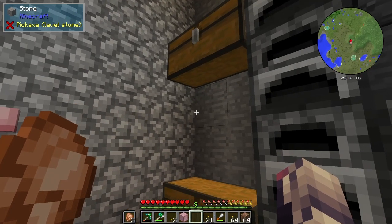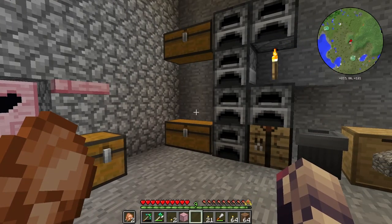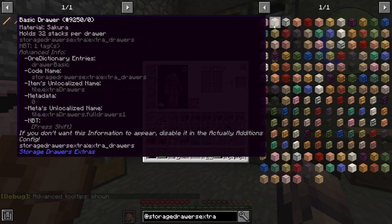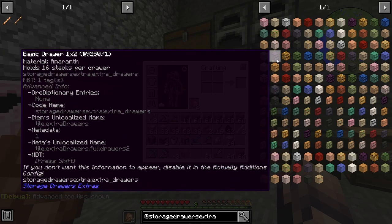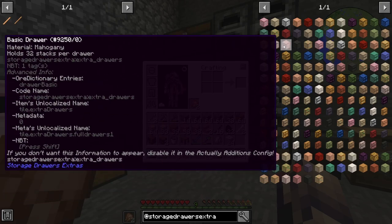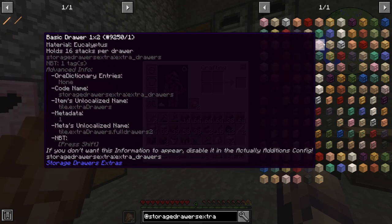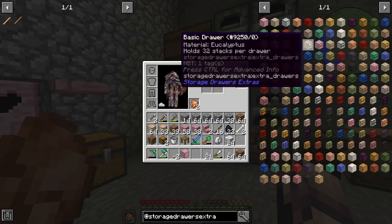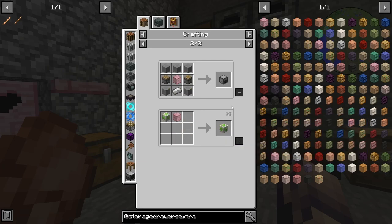So this mod has an issue and I will be fixing it - it's just going to take me a little while to get fixed first. Basically, these do not have any ore dictionary tags by default. I've actually went ahead and added a few of these. These basic drawers currently have the drawer basic tag. You can see that it's under ore dictionary entries, and the reason you need this is because you can actually craft all of the other stuff with this tag.